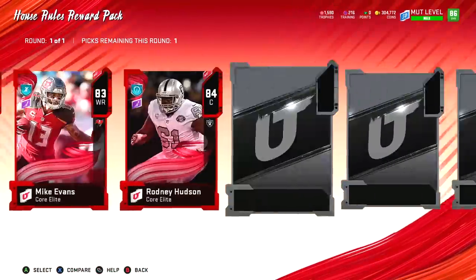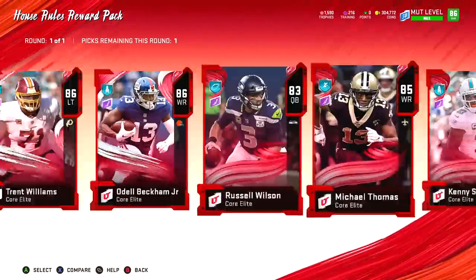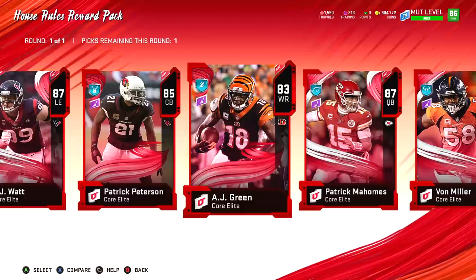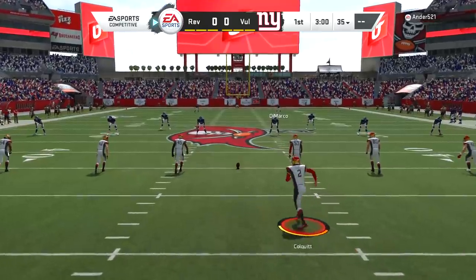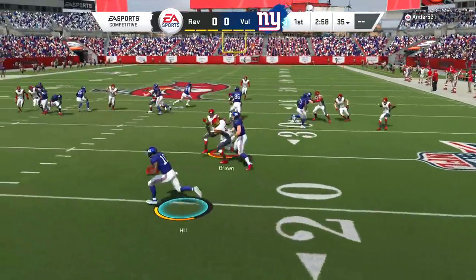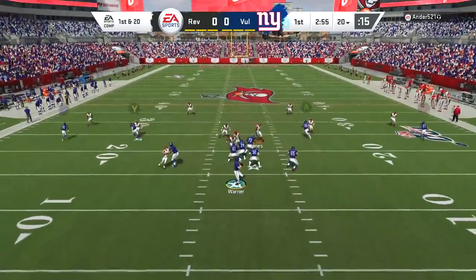I already have the 12 wins for the house rules, so I'm not sure who to pick. I want your opinion in the comments — we're looking at Von Miller, JJ Watt, Jalen Ramsey, maybe Odell Beckham Jr. since I used a power up pass on Odell. Let me know who you guys picked or who you would pick seeing the way our team is built.